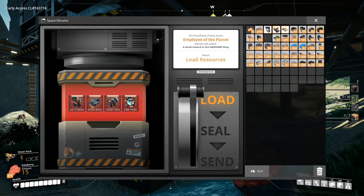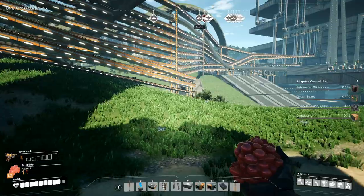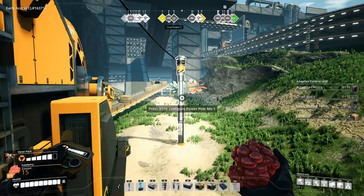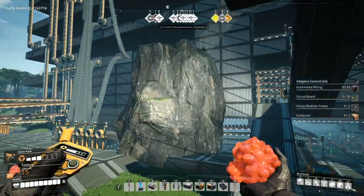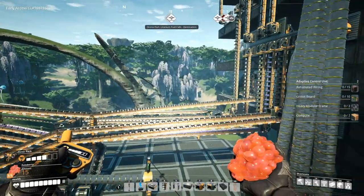2671 — damn. Nuclear pasta is almost done. I feel like I should just expand the automated wiring production a little bit more — get some additional cables out, make some kind of production area somewhere else on the map.